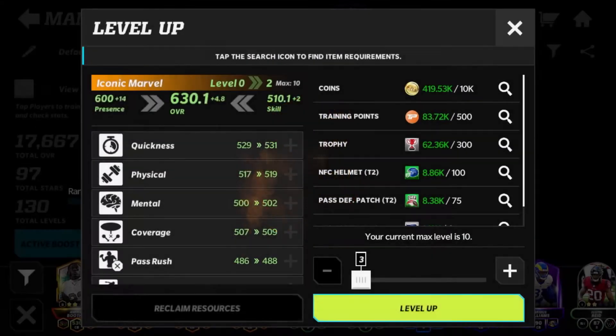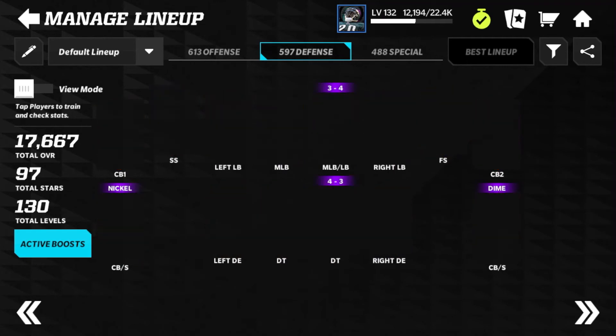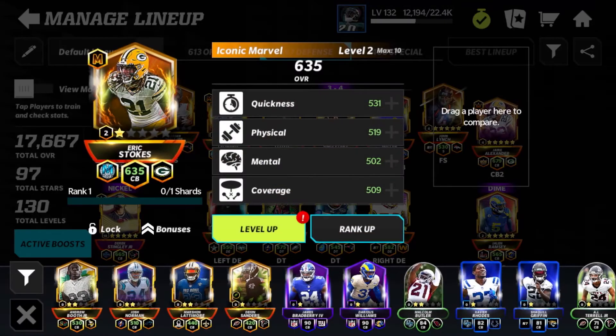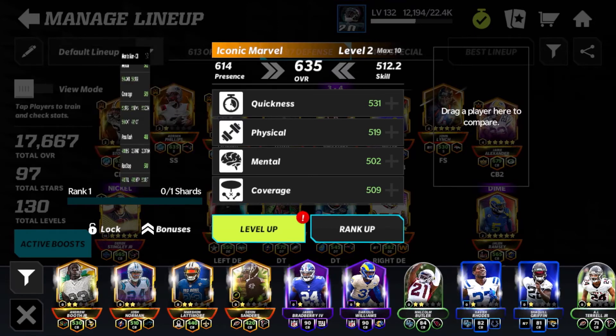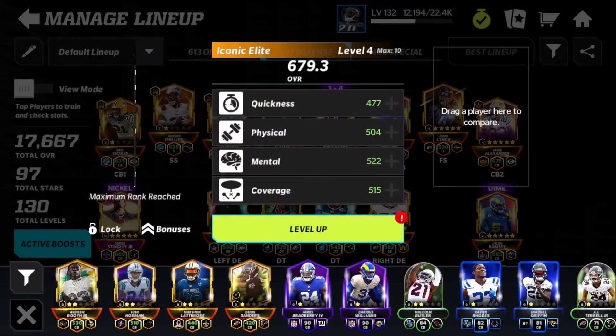Using some resources, he is up to 635 overall. He will now be our cornerback number one. We'll put Jair right there and move him over. There is our current secondary — Eric Stokes looking pretty good, of course very very fast, fastest corner in the game. Agility, jump — all that stuff is absolutely crazy on this card.